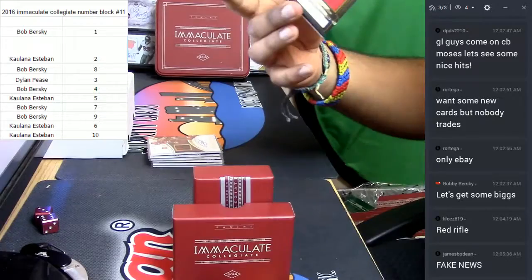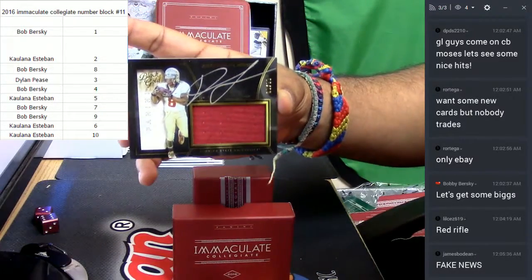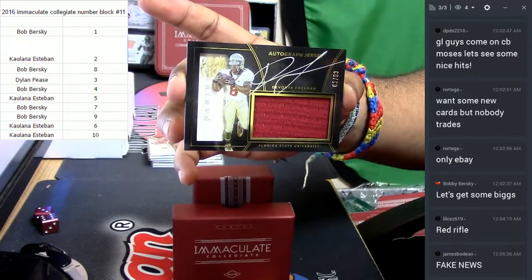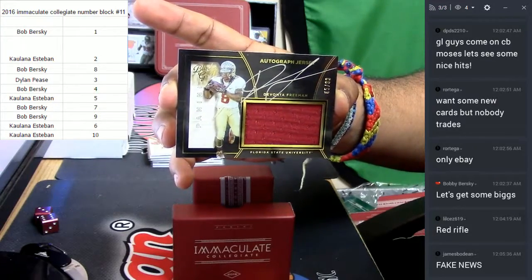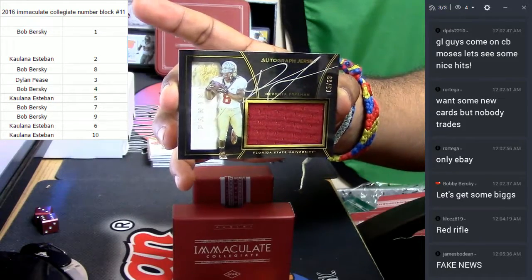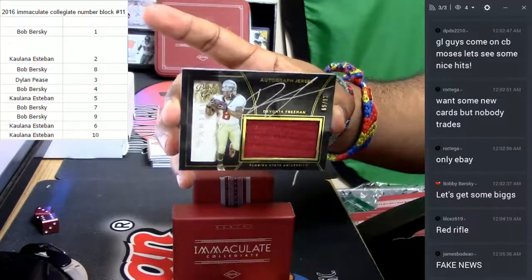Check this one out — for the Falcons. Panini Black Gold for Florida State University, numbered 65 out of 99. That's an on-card auto, Devante Freeman out of FSU, very nice. That's going to number 5 because it's numbered 65 out of 99.